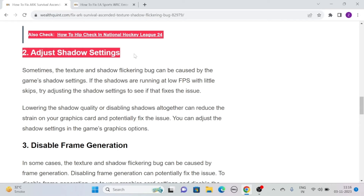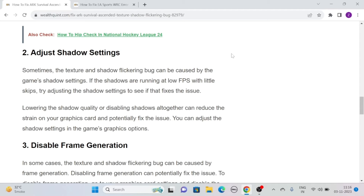Solution 2: Adjust Shadow Settings. Sometimes the texture and shadow flickering bug can be caused by the game's shadow settings. If the shadows are running at low FPS with little skip, try adjusting the shadow settings to see if that fixes the issue. Lowering the shadow quality or disabling shadows altogether can reduce the strain on your graphics card and potentially fix the issue. You can adjust the shadow settings in the game's graphics options.